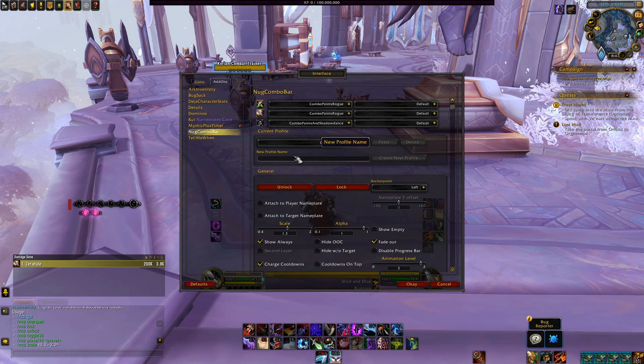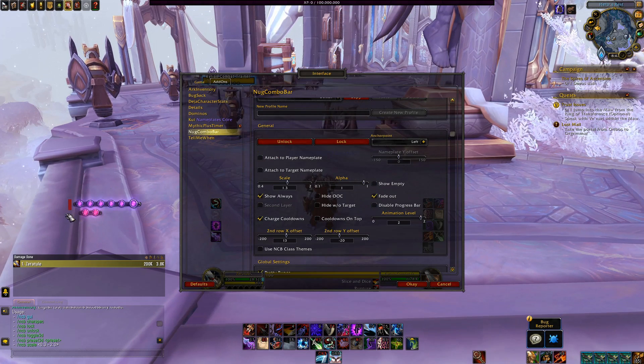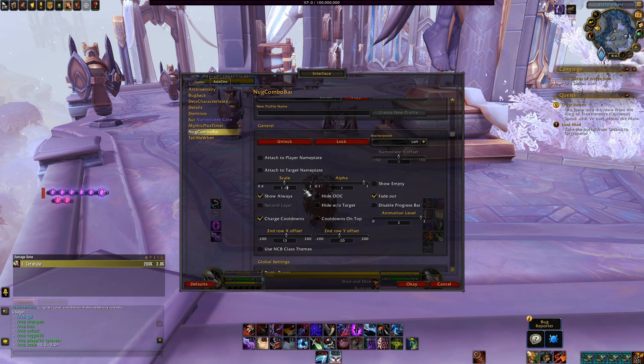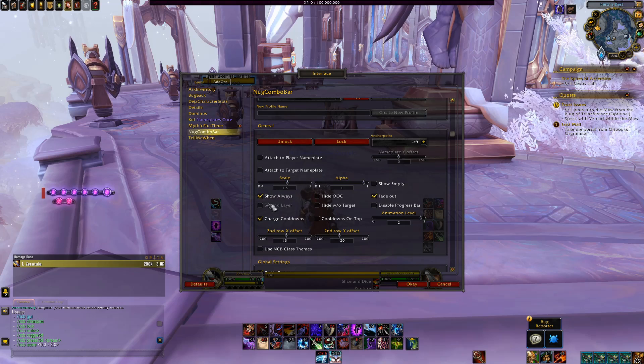The General tab is pretty self-explanatory, covering basic things such as locking and unlocking the Nug Combo Bar so you can move it around, changing the scale or alpha or transparency of the Combo Point UI. It also includes things like choosing when the Combo Bar will appear, so if you prefer it always active like mine, this is where you'd set that.